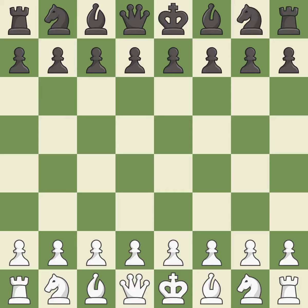Sicilian Defense, the Lepin Variation. 2. NF6, 3.E5 and D5, 4.D4 CxD4, 5.CxD4 D6, 6.NF3 NC6, 7.BC4 NB6, 8.BB5. A sharp, back-and-forth game where both players had chances.